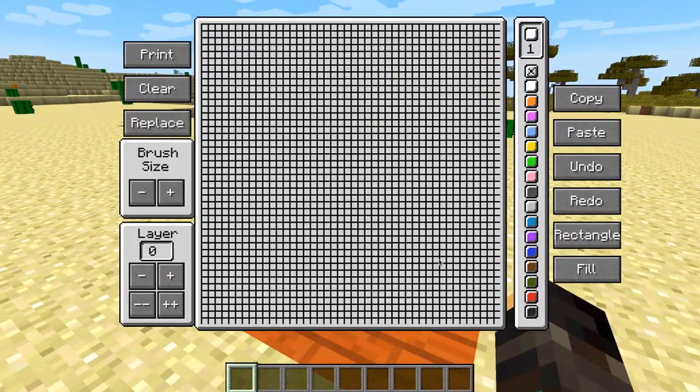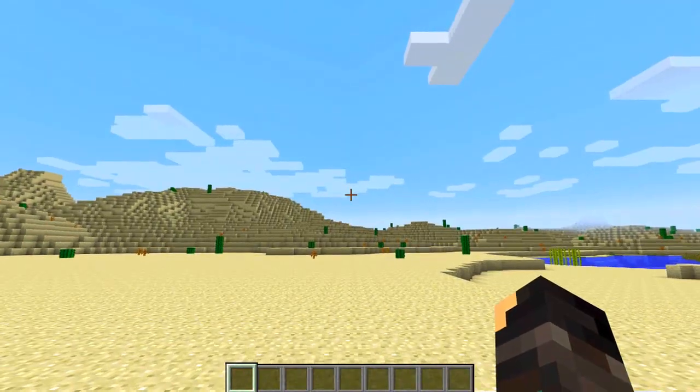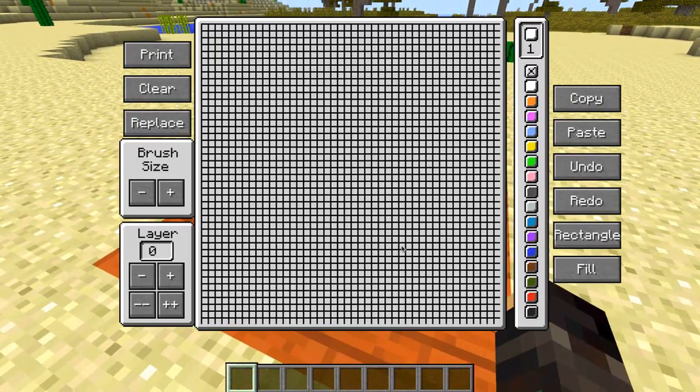We're going to right-click it and this is the general interface for the whole block. If you look at the block you can see there's a little arrow which means the pixel art will be going this way. This is the base block here, either this one or this one in the bottom corner — let's double check that.